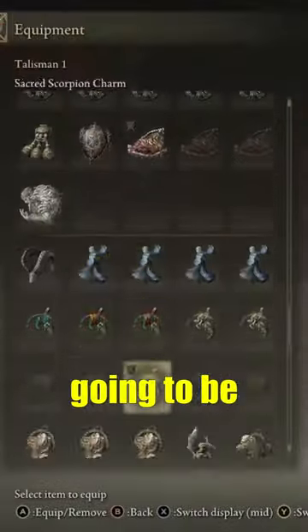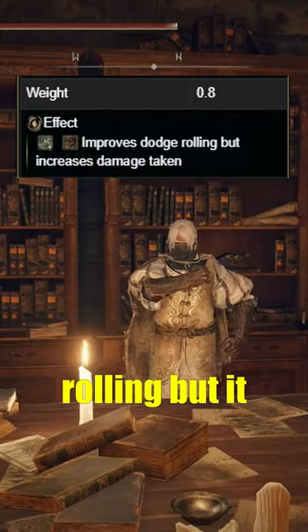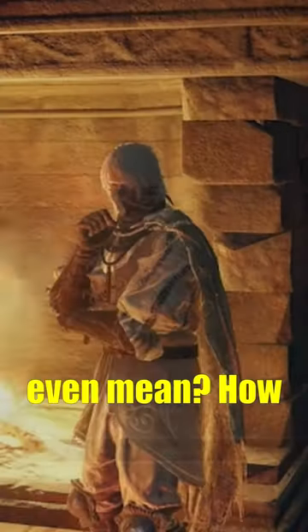In this episode of Talismans Explained, we are going to be looking at the Crucible Feather Talisman. As it says, it improves dodge rolling, but it increases your damage taken. So what does that even mean?